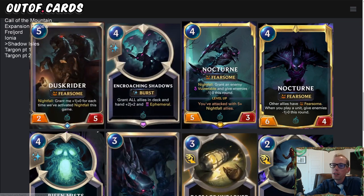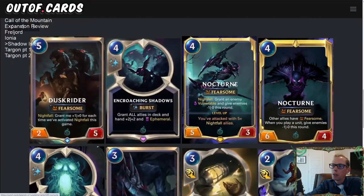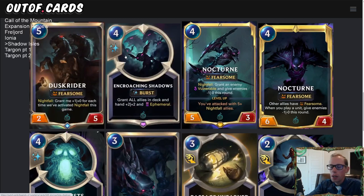Just like the other two videos, these cards are listed in mana cost order going down. We're going to start with our new champion and then go up from there mana-cost-wise. Our new champion is Nocturne — four mana, five-three, Fearsome. Nightfall: grant an enemy Vulnerable and give enemies minus one, minus zero this round.